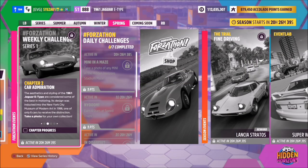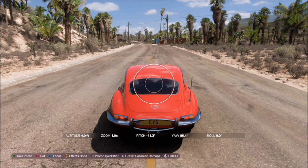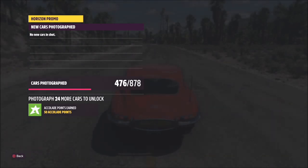The first challenge is super easy — it just wants you to take a photo of the Jag. Wherever you are, hit up on the d-pad, then hit right bumper and take a Horizon Promo quickshot, and that'll be the first challenge complete.